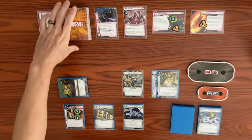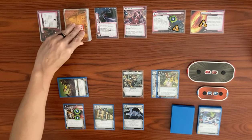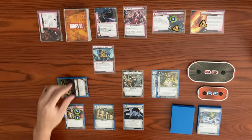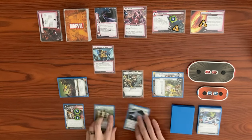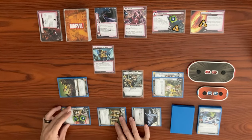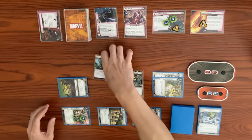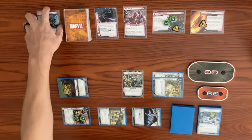In the counter phase, we get dealt one face-down encounter card: Electromagnetic Blast — exhaust each upgrade and support you control. So we exhaust everything, then place one mana counter on the main scheme. We don't have access to our Mansion right now.